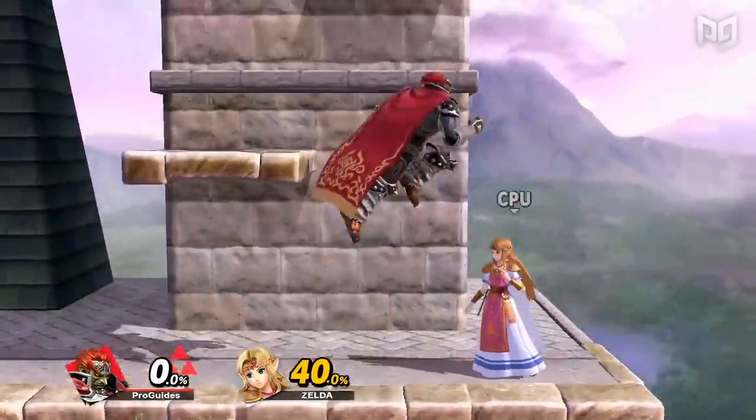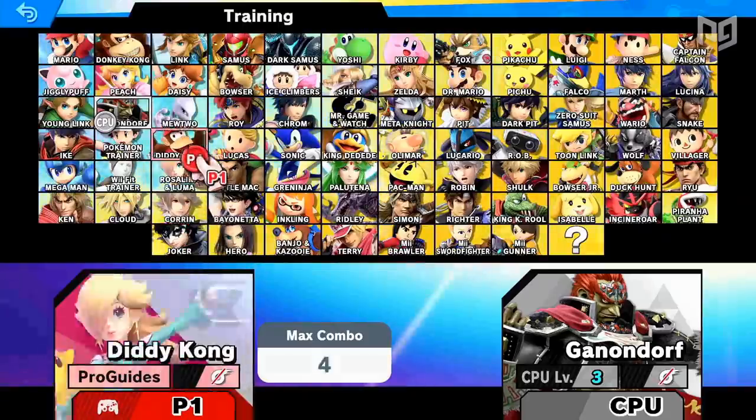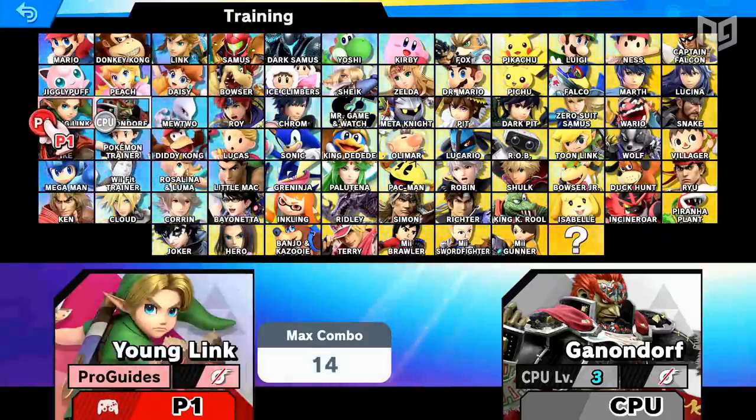So if Hyrule needed saving again, which one of these Links should we send out? In this video, we're gonna find out who is the Weakest Link.